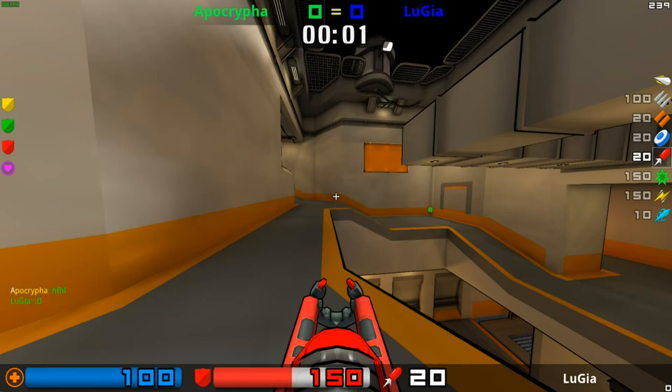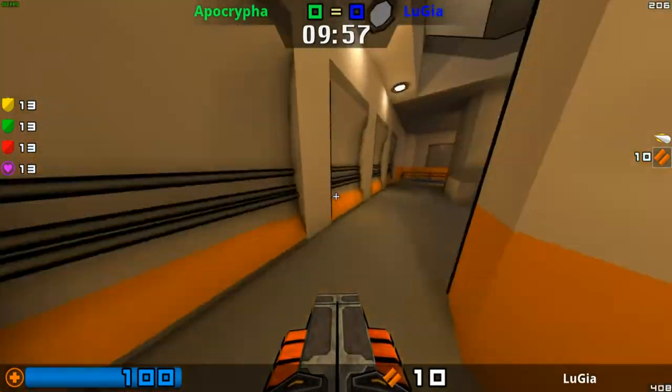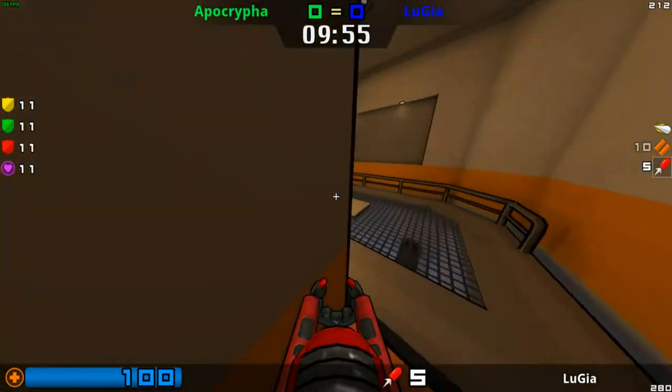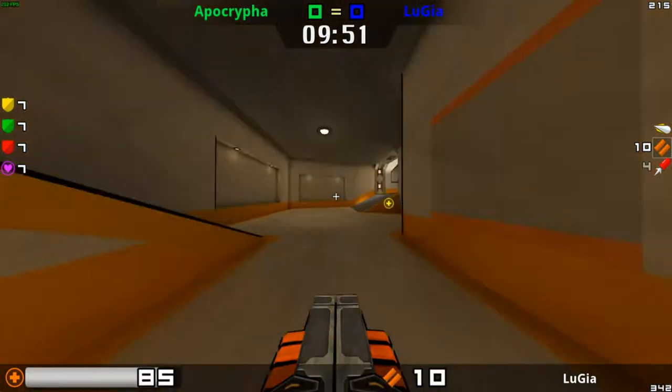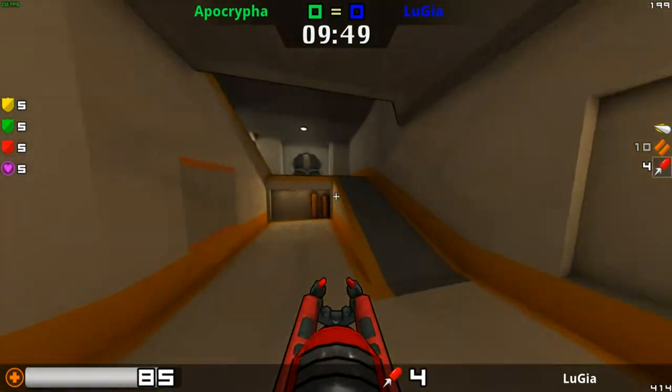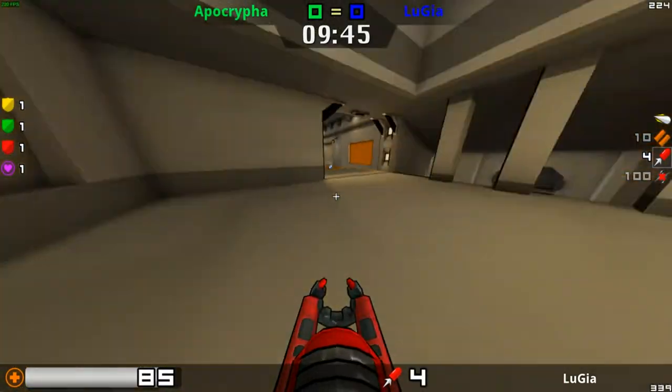Here we have another game of Warfork. Going to have Apocrypha vs. Lugia on WFDM6. Starting off on Lugia, going to be looking around for the items. The items don't spawn until 15 seconds in, so it allows you to get some weapons and sometimes even a kill if you're lucky.